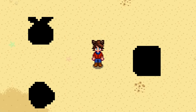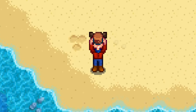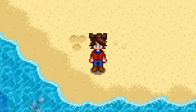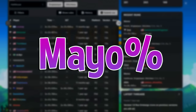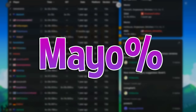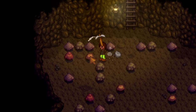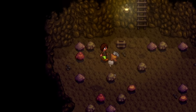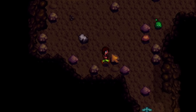Stardew Valley 1.6 has brought us many cool features, but the only one that we care about is you can now drink mayonnaise. And so of course the crowds are clamoring for mayo percent to be added to the official speedrun category. You can consider me on team mayo. There's actually already a couple of chugging mayo speedruns out there, but I wanted to theorycraft this one out myself just to see if I could.